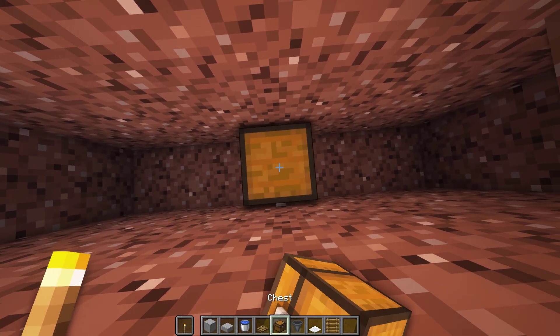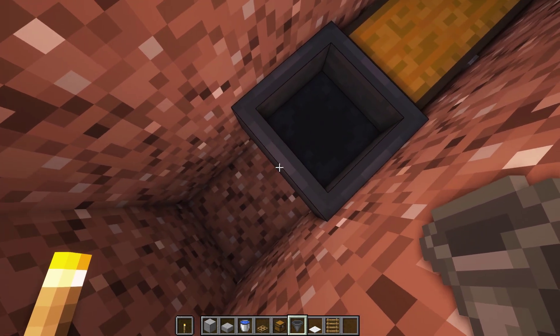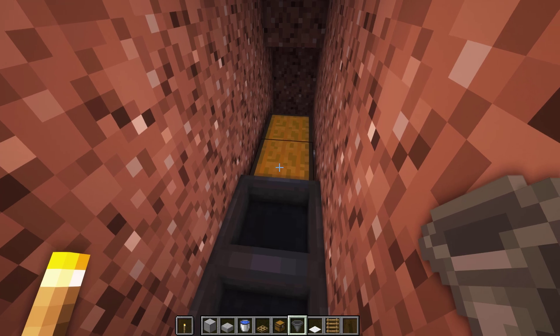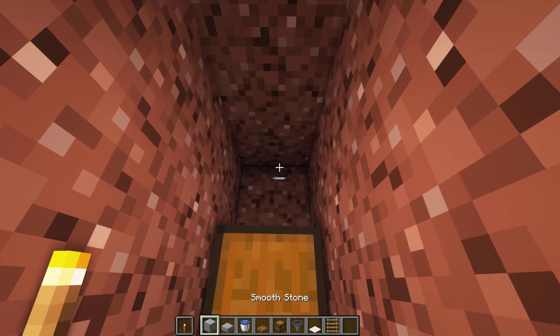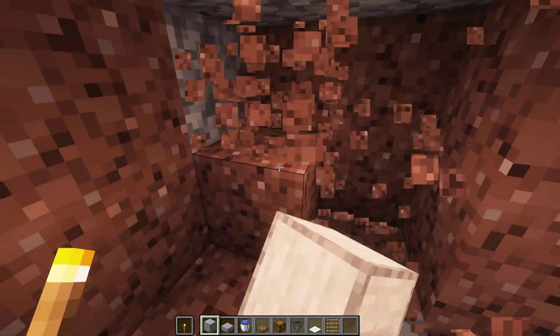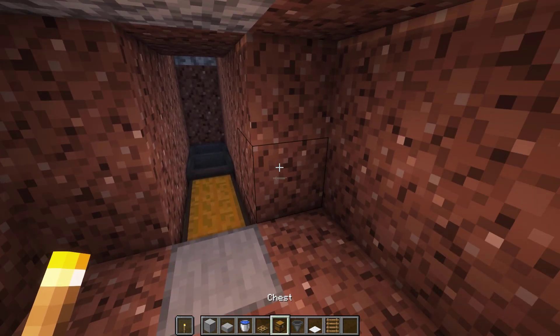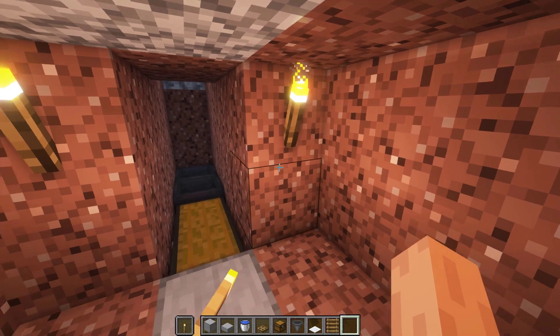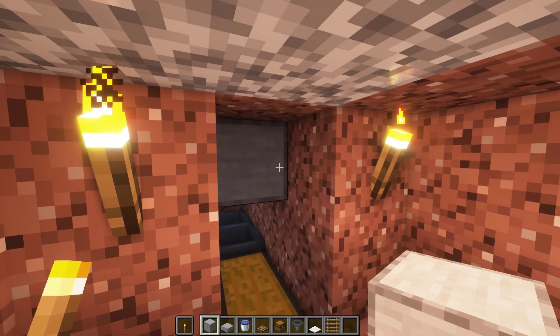Put 1 double chest over here and connect your hoppers to them. Now dig out a small room right here. Place 2 blocks and slabs above the chest like this.